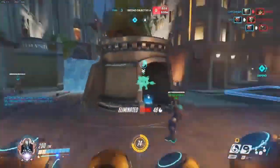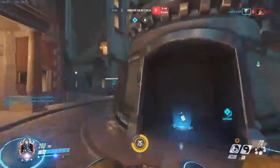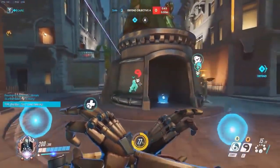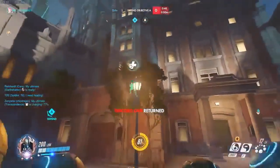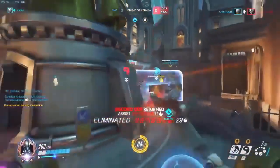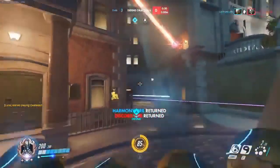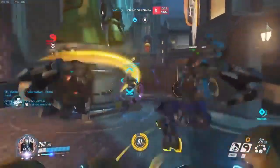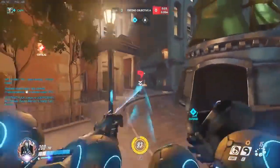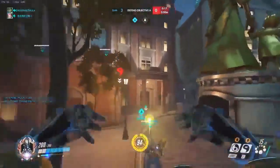He also gets some really nice alt fires, just mauling straight through a support — we saw it earlier through an Ana. If you're around a corner and not doing anything, there's no reason not to alt fire. A lot of people just wait for enemies to walk around the corner, but you should always pre-fire and pre-aim — think about where the enemy's head is going to be and shoot there before they actually appear. When they walk around the corner, they'll probably get hit in the head.